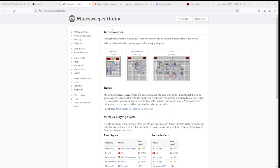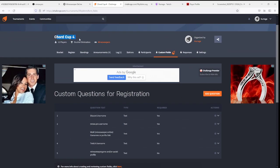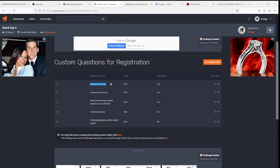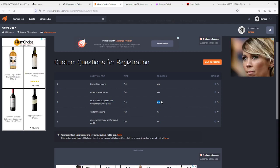Once you have all those accounts set up, you'll be ready to sign up. I'll have a tournament sign-up page for Quad Cup 4. You put in your Discord username, your minesweeper.pro username, and your warm username. The warm profile is one of the main reasons we ask for the minesweeper.online profile — we use it for seeding the tournament, looking up your best times.